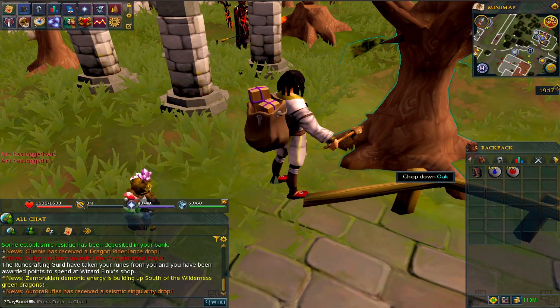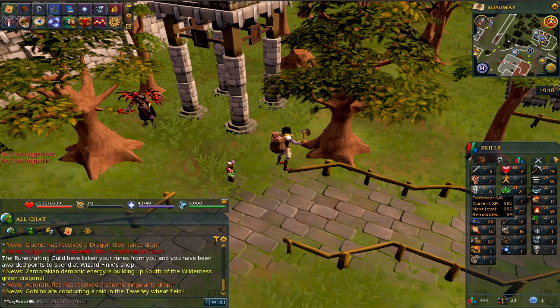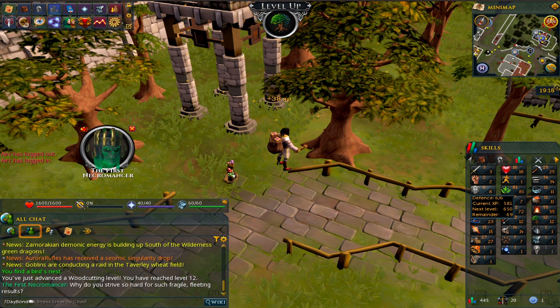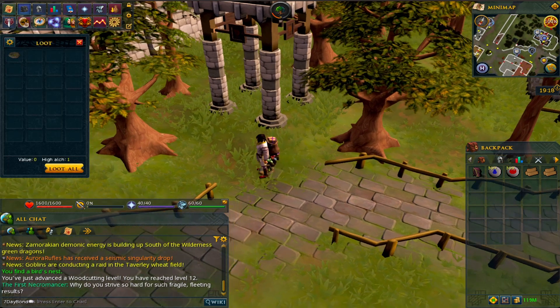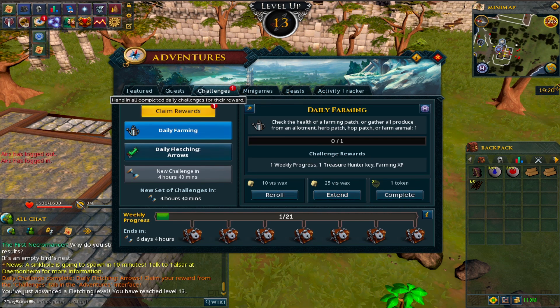I'm really looking forward to the series and the lower tier content, especially on RS3, because they've changed and moved it all around. It's probably one of my favourite forms of content just because nowadays it's so much more ramped up, included, and well thought out - especially with the combat system. It used to be that you'd rush to get out of the early game as soon as possible, whereas now it'd be nice to just enjoy it and look around. There is 13 fletching - we've just finished our daily challenge - so we are going to get 15 fletching.